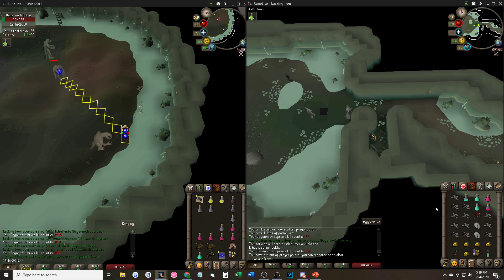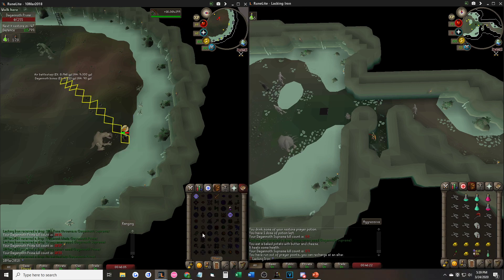For the Ironman, you want to bring 6 prayer potions, about 2 super anti-poisons, the rest as food, a dragon dagger, rune pouch, and an ectophial.